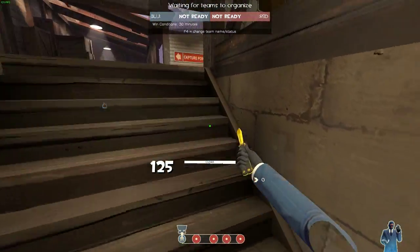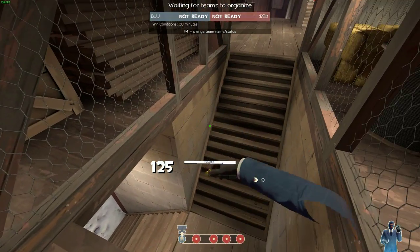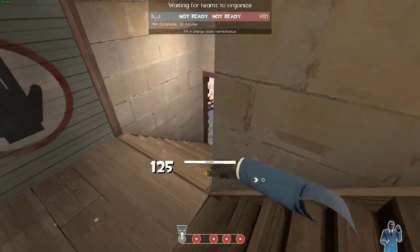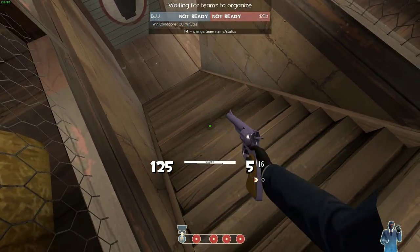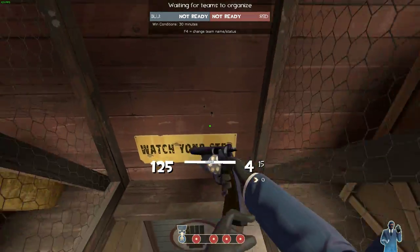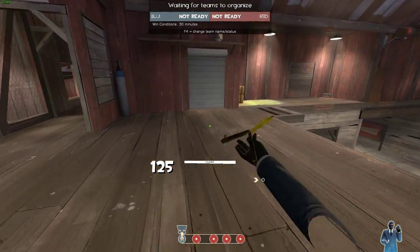Coming up these stairs, you can turn around and crouch jump back to get into this little awesome spot where you can drop stab people — Red people usually. This isn't a very good spot for a Red Spy though, because people can see your shadow through that wall, so be careful when using that spot.